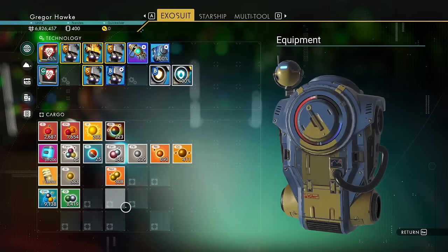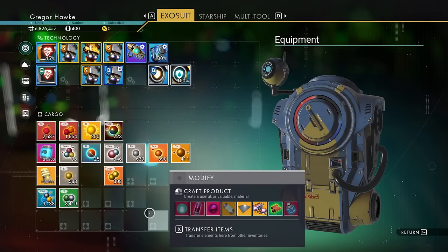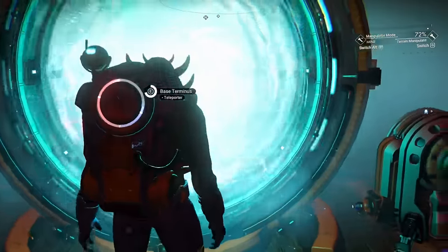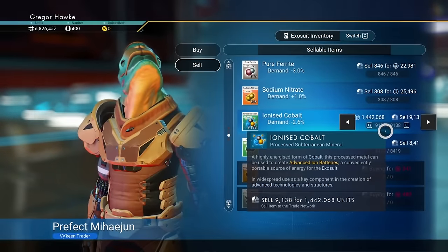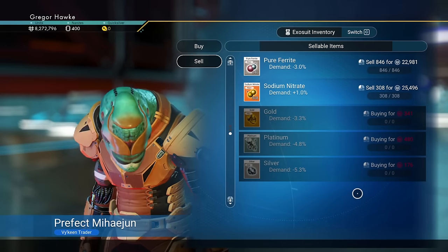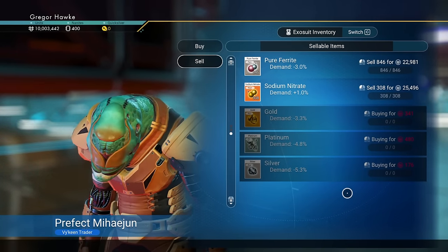Everything's refined down. Even though I have more ionized cobalt, I can about guarantee we're going to be making more on the chlorine — so let's head over to the space station. It looks like my ionized cobalt has a minus 2.6% demand and the chlorine is at 0.5%. You can shop around and find a better price if you want.